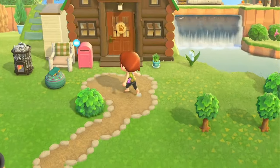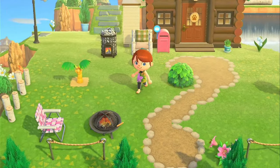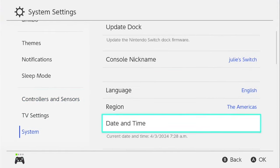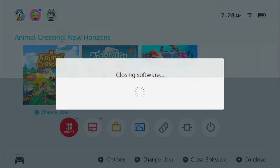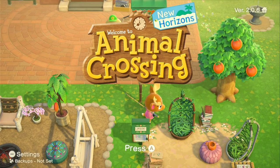We're just going to time travel ahead one day to see the next day's growth, then I'll show you how to stump the trees. Close the game out, move ahead just one day — it's that simple. You don't lose any progress. If you've played the game for a long time and don't want to wait a whole day — like if you just want to get your trees done — time traveling is fun. Some people don't like it and that's okay; everybody plays their own way.